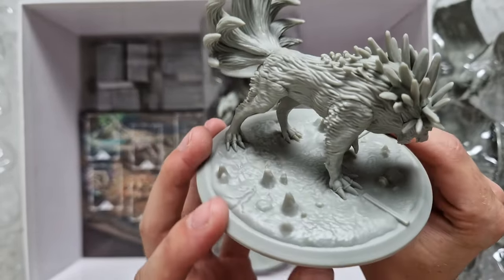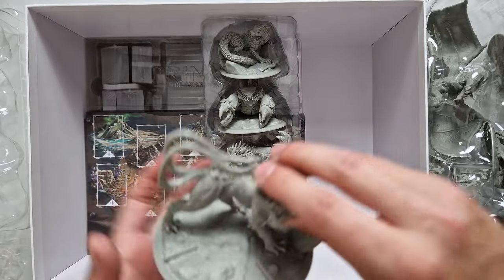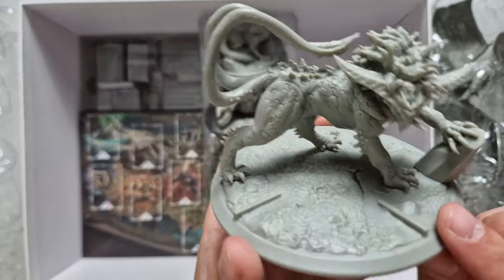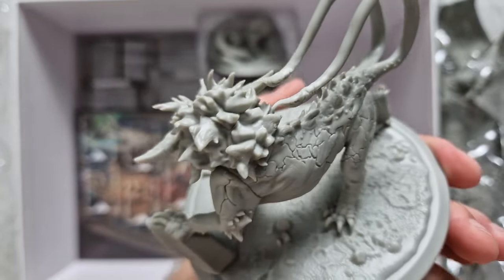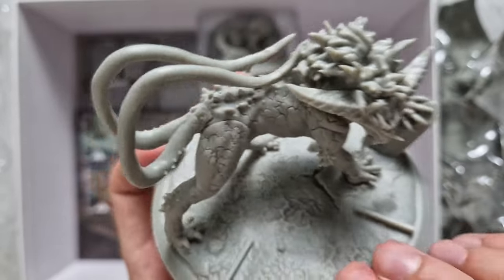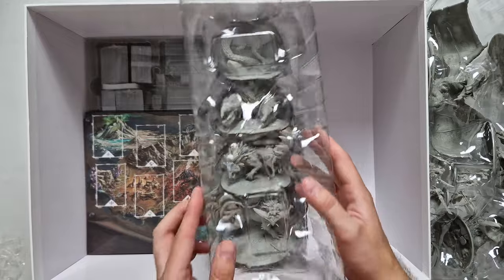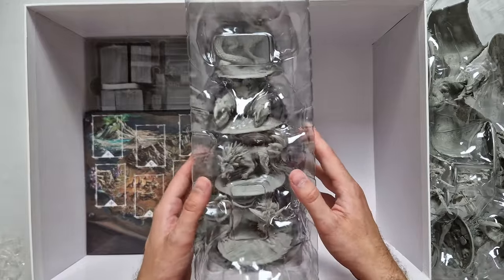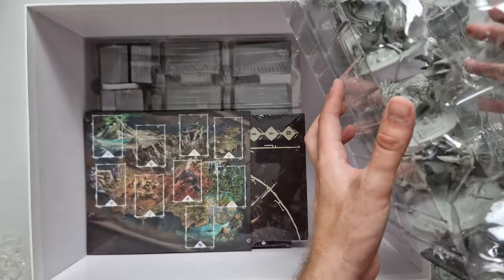The fur looks like it'll shade pretty nicely. And then we have this beast here — nice details, could be a bit more on the stomach, but overall very nice sculpts all the way through. When you are playing a boss battler, these miniatures are the main thing — they have to look awesome on the table.